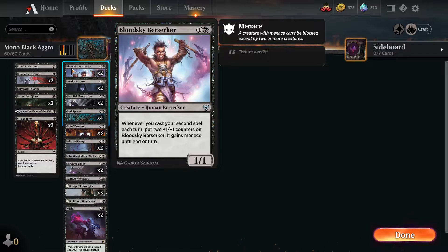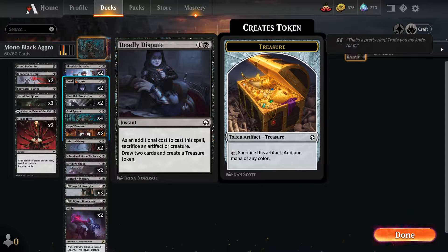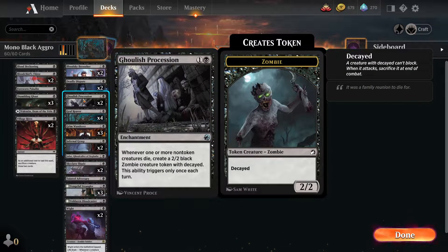Once you get it out there it starts doing quite a bit of work. Deadly Dispute gives us treasure which we can always sacrifice instead of having to sacrifice creatures, and it gets us a little bit of extra deployment or helps fix our mana. Ghoulish Procession is honestly surprisingly good - very minimal commitment, you just toss it on the field and at some point something of yours or the enemy will die. If they remove our creatures we get some value back as a 2/2 that can attack once before it dies, and if we're removing their creatures we also get this.